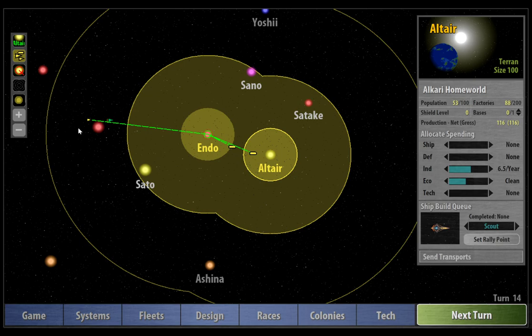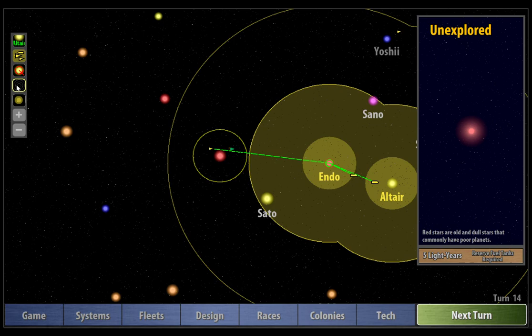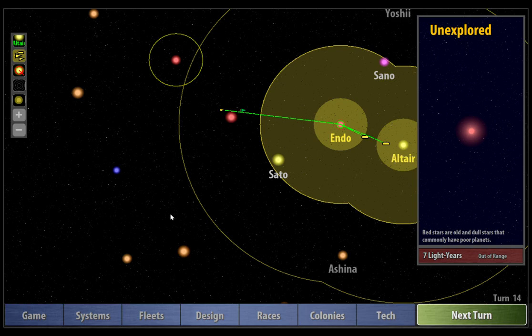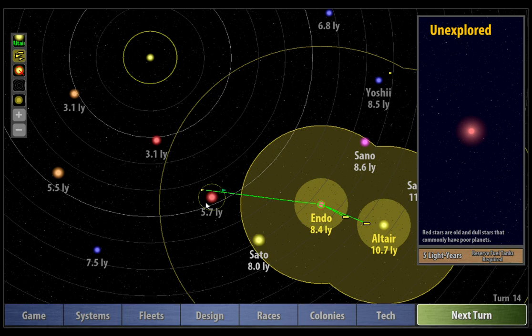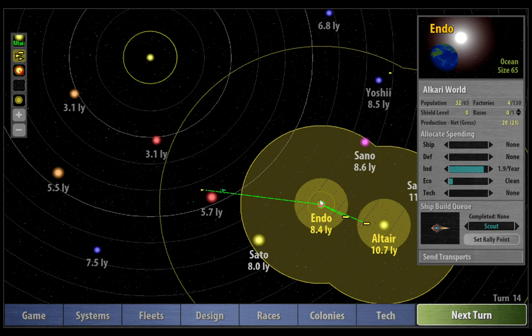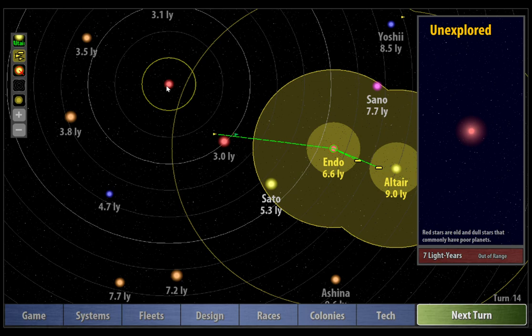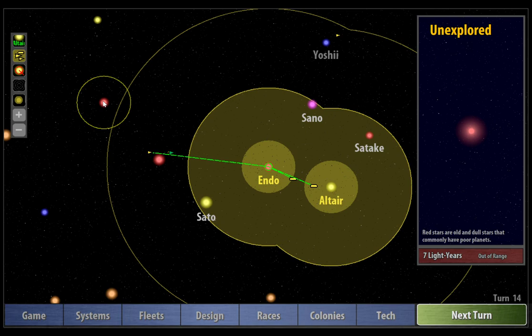We didn't get a chance to scout this system unfortunately. The Aviari — I think they're probably here, that's where they started. Looking at the range, if they started here they wouldn't have been able to reach Endo, because Endo is 8.4 light years. I think this is where the Aviari are — that makes sense. So we have immediately hit a bird-shaped roadblock in our expansion plans.